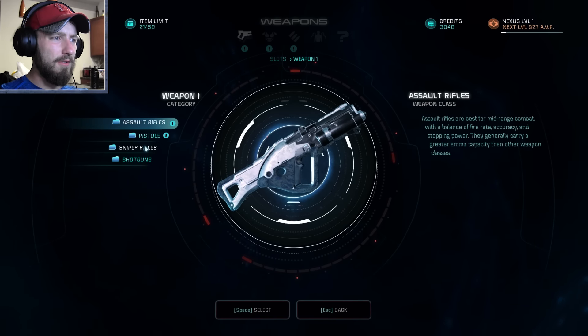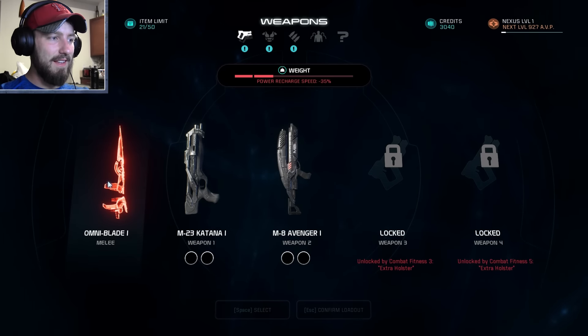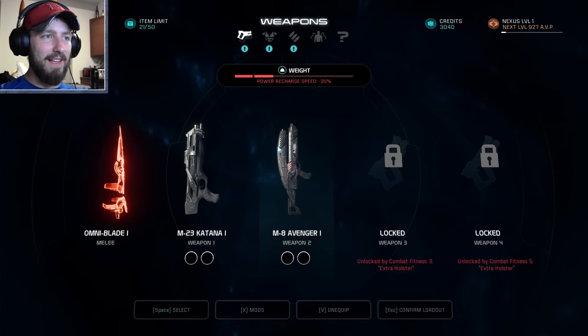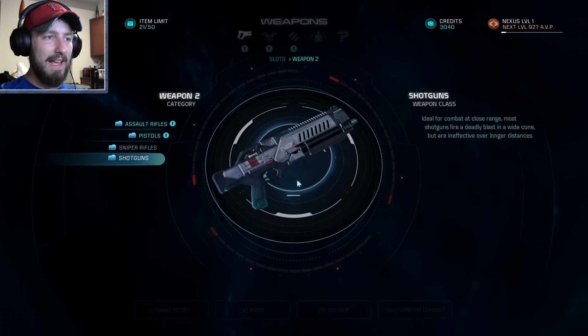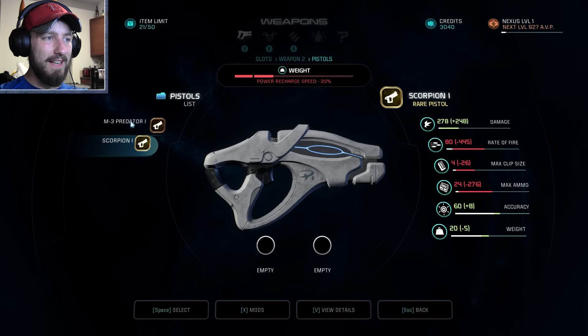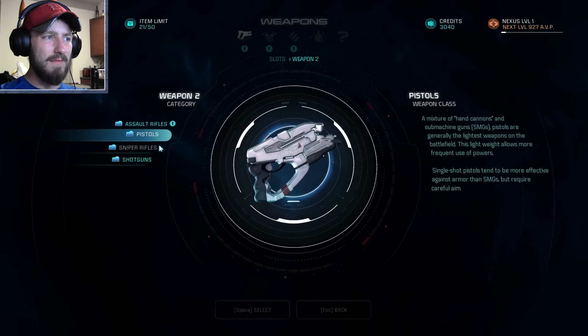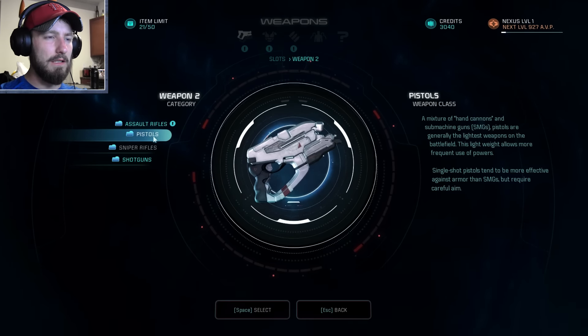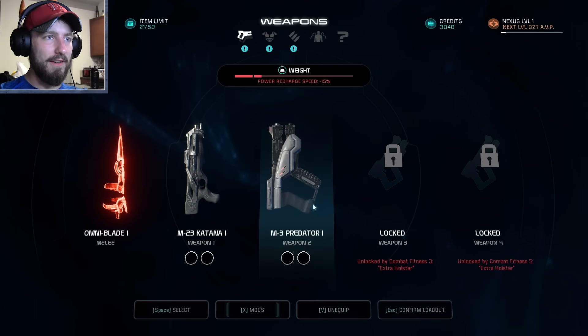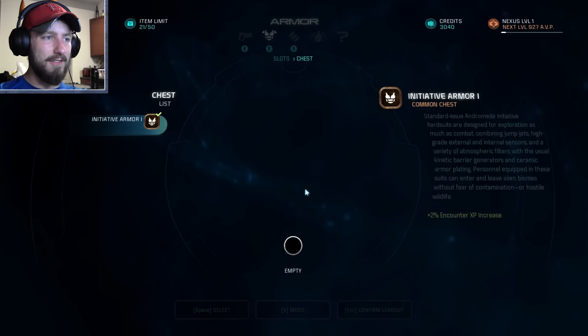We're going to do the shotgun — the Katana. My omni-blade is the melee, but power recharge speed is cut down. I should totally do a pistol instead — the M3 Predator. Yeah, I'm gonna do that. We'll keep it at that. Perfect. I'm good to go. I don't think I have any extras of this stuff — not yet, but I will.